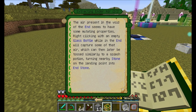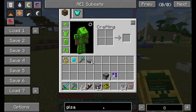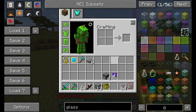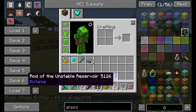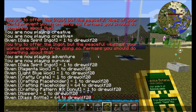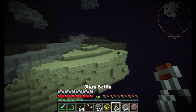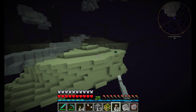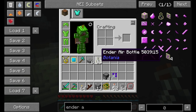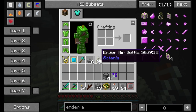Briefly, I want to talk about Ender Air. Basically, Ender Air is really easy to get — all you have to do is go to the End and right-click with a glass bottle. This is a crafting component used in several of the recipes we've seen. It doesn't have a standard crafting recipe. Simply go to dimension 1, aka the End, right-click with your glass bottle, and you'll get some Ender Air. Remember, that's going to be used for some of the crafting patterns we need.